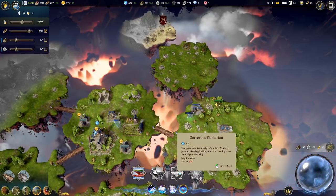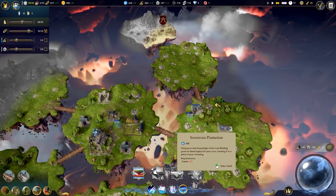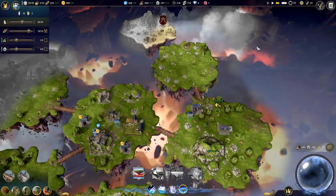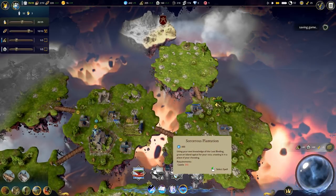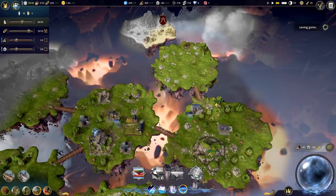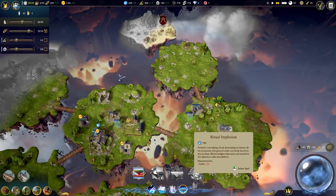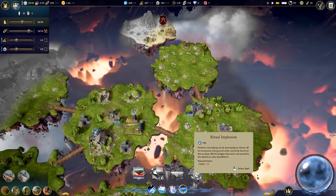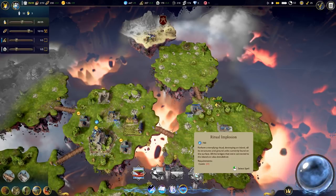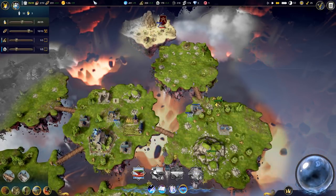Sorcerous Plantation - using your vast knowledge of the last binding, grow an island. We just conjure an island? Okay, that's 400 mana though and it requires Castle Tier 4. And then Ritual Implosion - perform a terrifying ritual, destroying an island. And all bridges that were connected to it are also demolished. Well, I would hope so.